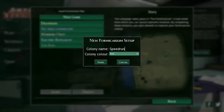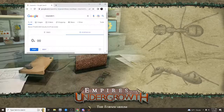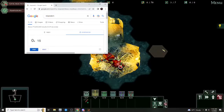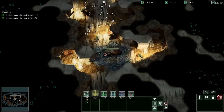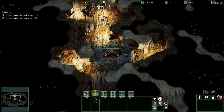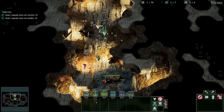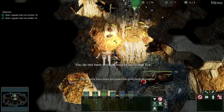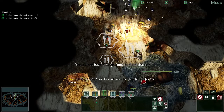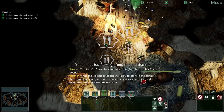The rules for this run are as follows: time starts on the first frame in the Formicarium and ends on the last frame as Formicarium Challenge 4 ends. Levels may be completed on any difficulty and in any order available. No bugs or cheats allowed. This means there are technically only four required levels — each Formicarium Challenge. My job is to complete these levels on easy with the fewest levels done before them to minimize time.